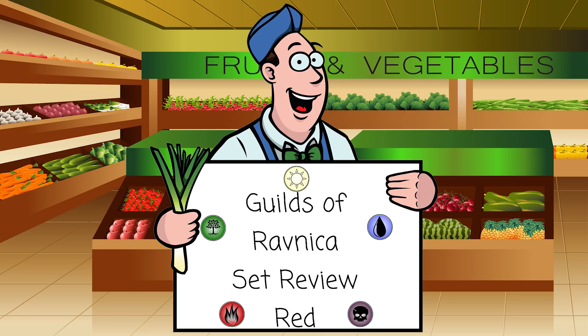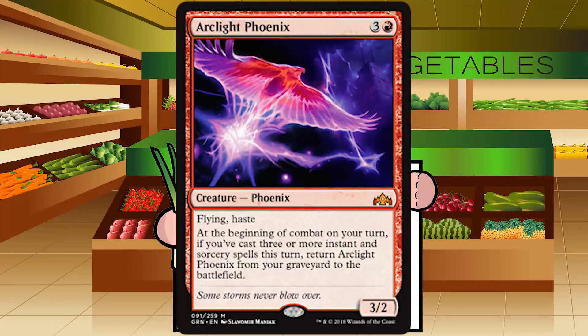First up is Arc Light Phoenix — three and a red for a creature Phoenix at mythic. It's a 3/2 with flying and haste, and at the beginning of combat on your turn, if you've cast three or more instant or sorcery spells this turn, return it from your graveyard. You're just not casting three spells, so this is a four-mana 3/2 flying haste in red — a Snapping Drake with haste, which is solid. The return clause isn't reliable, so this is a middle-of-the-road card — C+ or maybe B-, no higher.